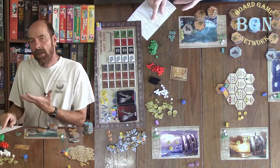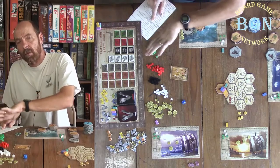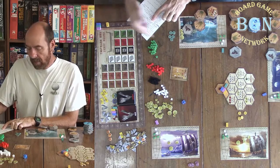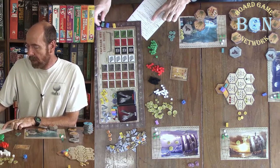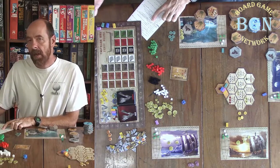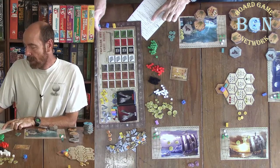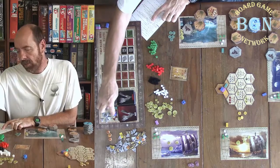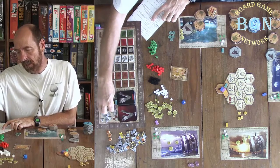Every turn, the player with the most days left is the next player to go. As you're moving along, everything costs you days, so you're going to move your boat along here a certain number of days. Whoever's got the most days will be the next player, and he might go two or three times in a row. If there's a tie for the most number of days left, then whoever has the highest influence will go first, and the highest influence would be the number one space.